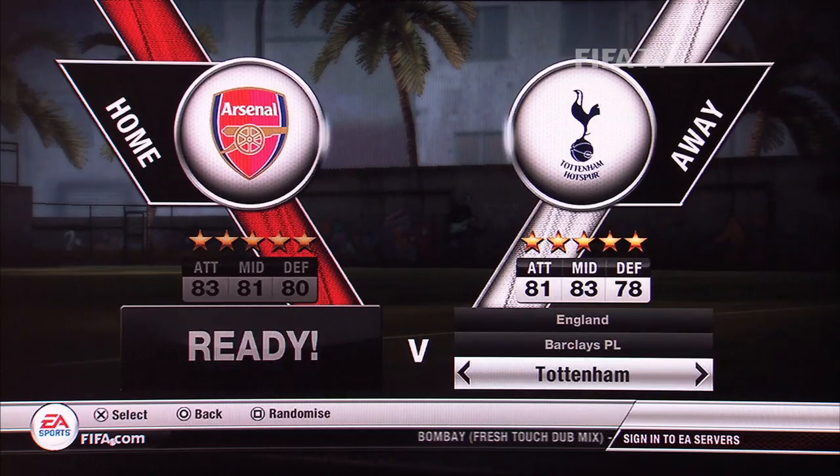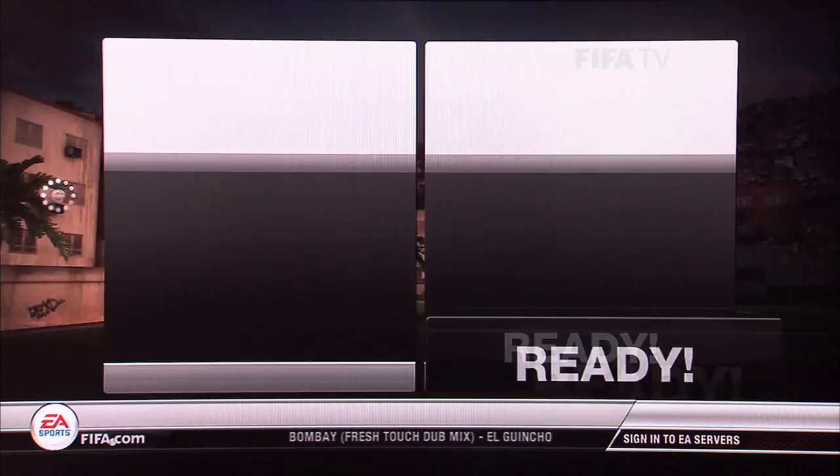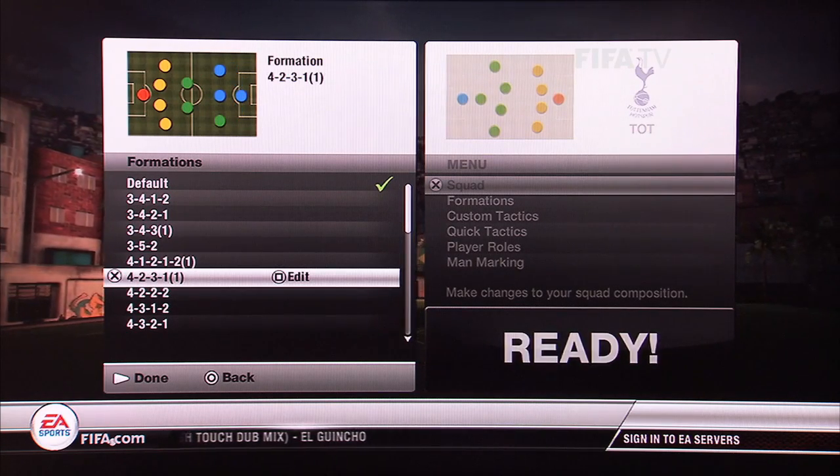This is how we can set up this formation within FIFA 12. You basically go to formations after choosing your team and set it up as a 4-3-3. You will see that there are two options.